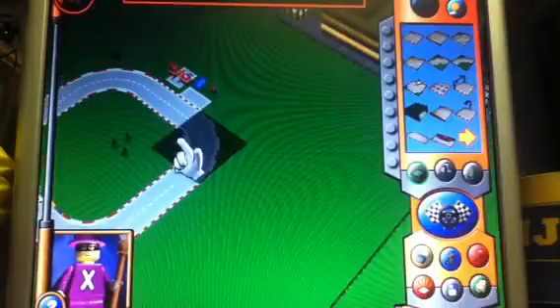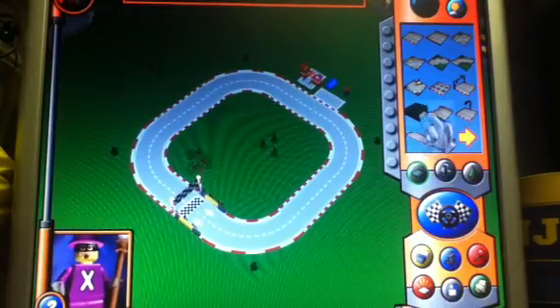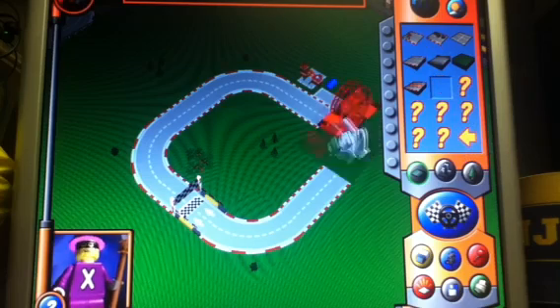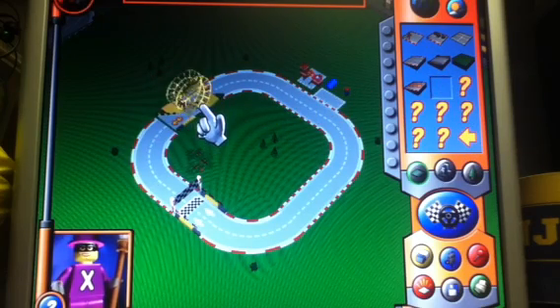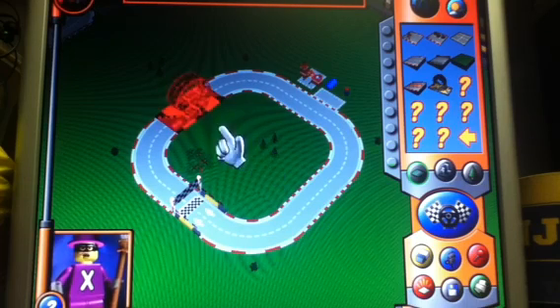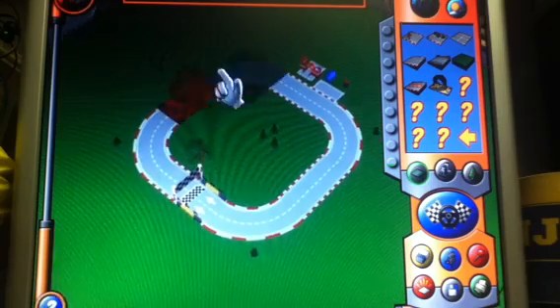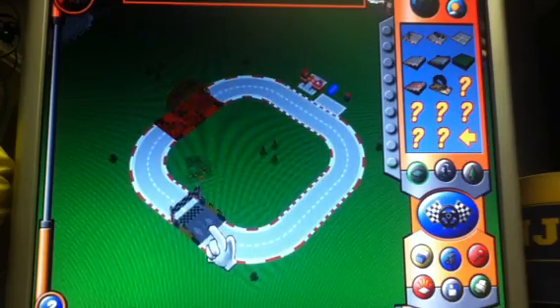Now we're just going to quickly show you the construction mode. This is where we build new racing tracks — it's quite easy once you know how. You can start building straight away: try taking something out of the tray with the mouse and dropping it into the world. Let me show you with an arrow right here.